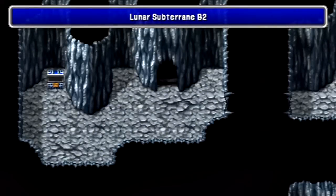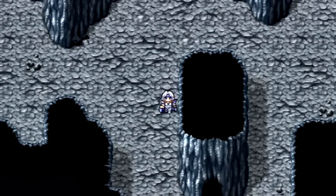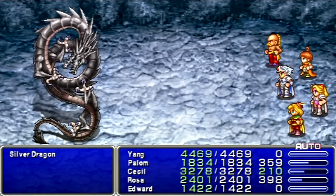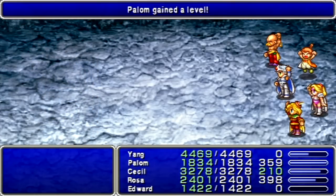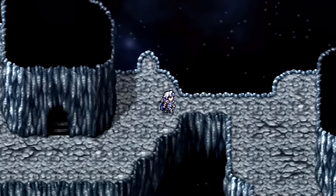Let's back out of here and try that one again. This passage leads to the next floor. I can just let Edward take these guys — he can one-shot them. Thank you, Edward, for making life easier. Oh, now I get Flare! Thanks, game. Could've used it in the boss fight there.